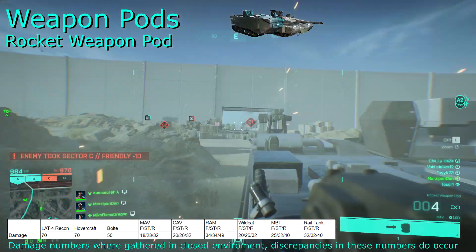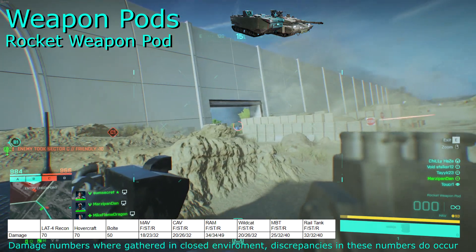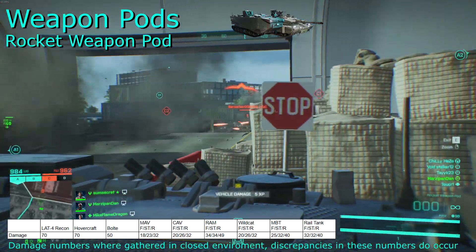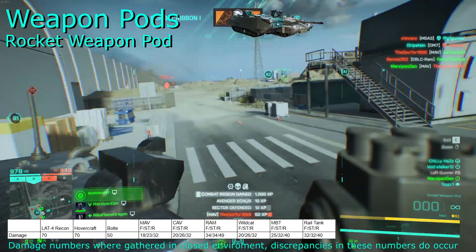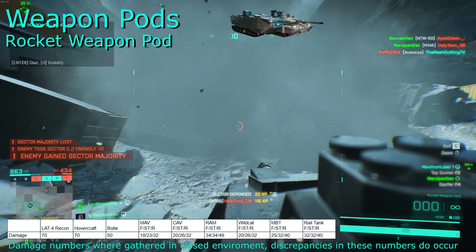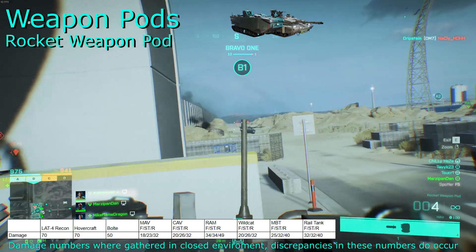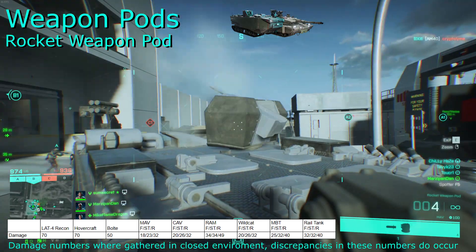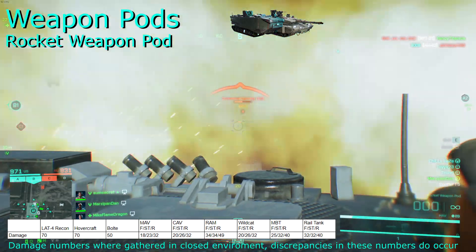The rocket weapon pod is an anti-vehicle pod that fires four rockets in quick succession. It looks very similar to the barrage missiles, which is massively misleading since the barrage missiles are actually for anti-infantry and this is for anti-tank. A quick way to figure out which is which is checking if you can fire a single rocket once it's loaded. If you can, it's the barrage missile. However, if you have to fire all four and then wait for them to all reload, then you're on the rocket weapon pod. This pod is great for dealing with all ground vehicles, doing a good chunk of damage with a full barrage hit within close to medium range. They aren't too suited for long range, since the rockets drop quite significantly as they travel and start to disperse, meaning that you won't be able to connect with all four rockets. Not too many people have these equipped, but they're certainly effective if your driver is moving around and engaging with enemy vehicles at close to medium ranges.